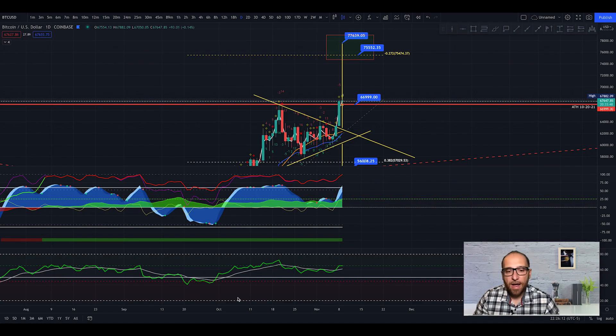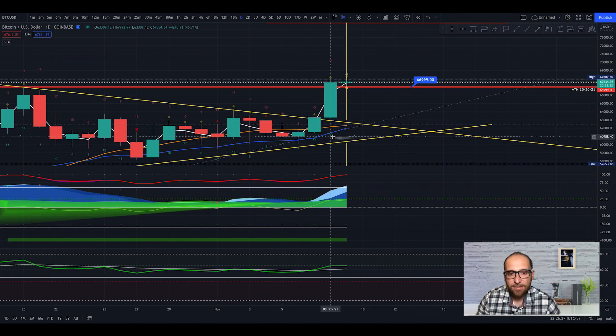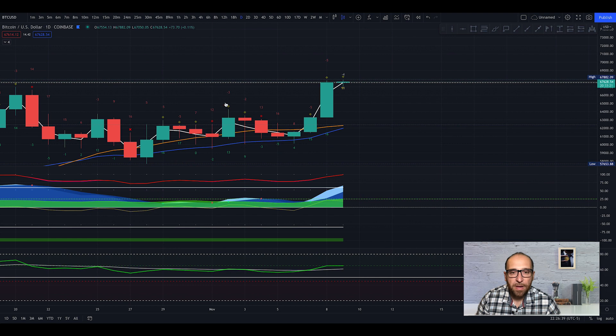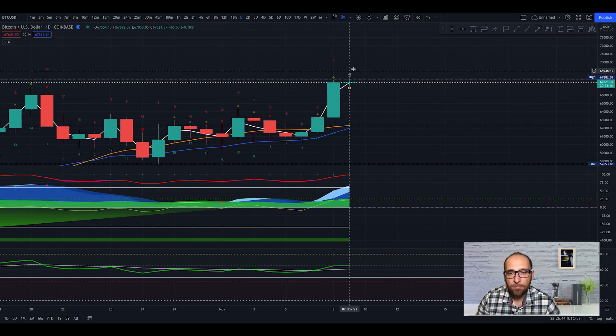Welcome back to Crypto TA Pro, I'm Fabio. Before we start the video, please smash the like button and subscribe to the channel. Right now we can watch the Bitcoin chart. On the daily chart we get 16 for bullish, minus 5 for bearish, and we get a yellow diamond — this is a bullish sign. The new candle opens with 11 for bullish and minus 4 for bearish.